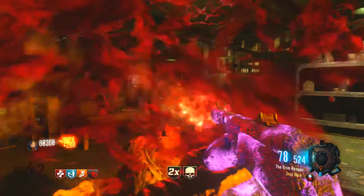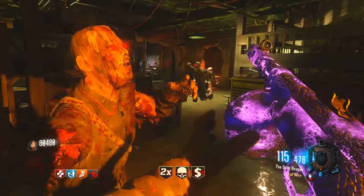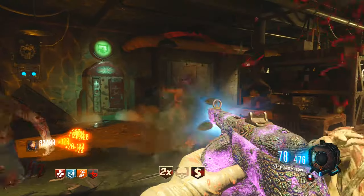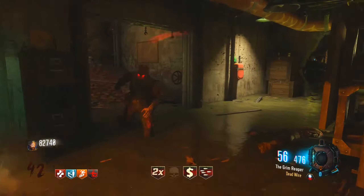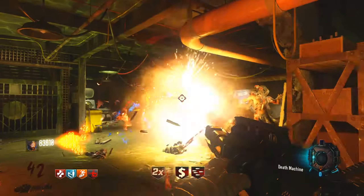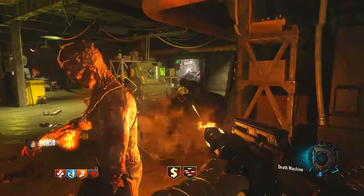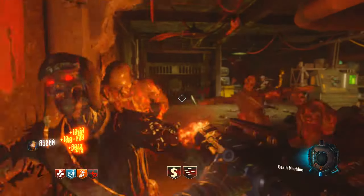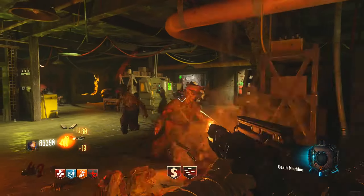Right here you can see I'm just using the PPSH, blasting straight through rounds, getting mad drops — double XP, double points, Death Machines, Insta Kills. It's awesome; you just fly through rounds. I had four drops at once right here, and that happened multiple times. You just get so many drops from killing zombies as they break out of the windows.